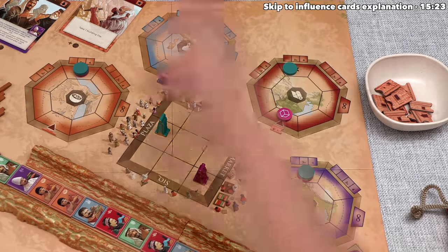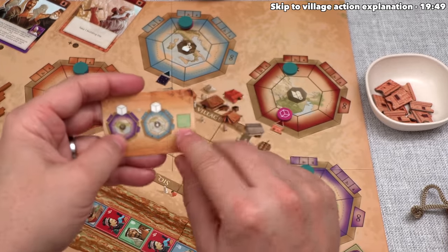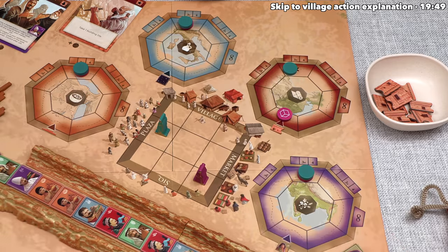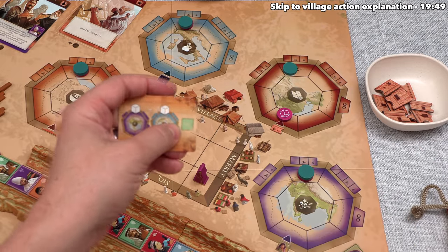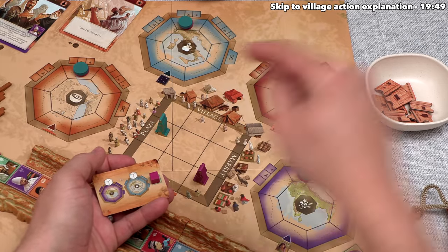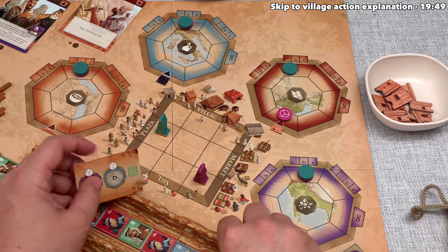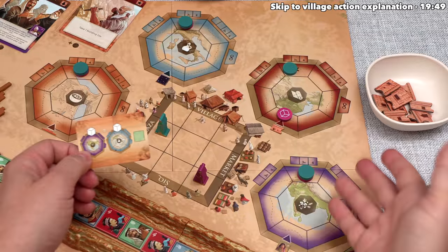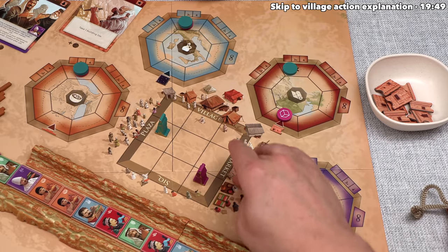We've covered all the bonuses and finished talking about the market. Since our main action is done, we could play influence cards - we can play as many as we want from our hand. At the start of the game we gained one, and it says we can play it if we have an equal number of influence cubes on the Indian progress track as on the Roman progress track. We need at least one cube on each, and we don't have any cubes down yet. When you play one of these, it has an influence cube spot - take a cube from your board and place it on that spot, placing this card face up in front of you. The game ends once any player places nine cubes on progress tracks or onto influence cards.